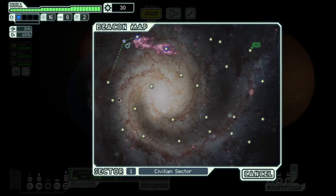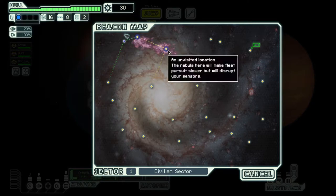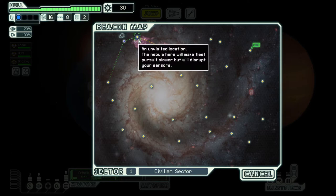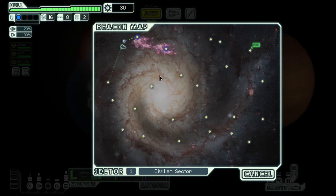Beacons are currently unmarked — if they have a store or distress, they'll let us know. Long-range scanners show what adjacent beacons have, and a map shows everything. Nebulas are interesting: your sensors don't work in them, they have special tied events, and a hazard called ion storms. But they reduce how far the fleet can catch up to you — in normal sectors they reduce fleet pursuit by half, while uncharted and slug-controlled nebulas give about a 20% reduction.